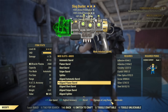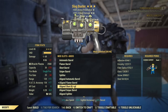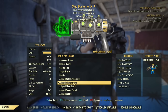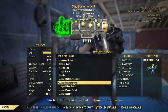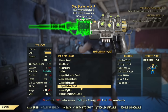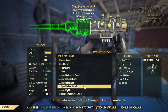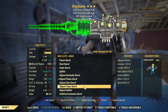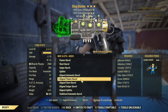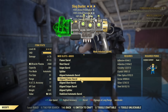From all the barrels, the A-line is what you go for if you are considering AP cost. The sniper barrel works really well if you want to change it into a single-shot weapon. Still, from all the choices, the A-line flamer barrel truly unleashes the full power of this weapon.